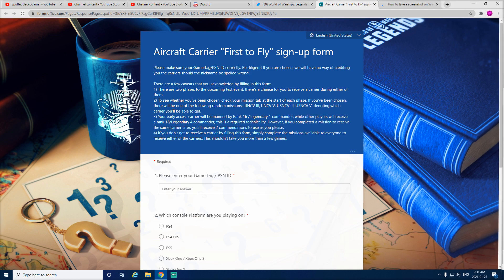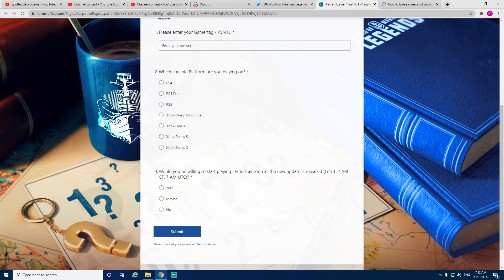The other part of the page is pretty straightforward: you enter your PSN ID or gamer tag, select which console you're playing on, and it asks whether you'd be willing to start playing carriers as soon as the update is released — which is February 1st. They really want that, so I'd suggest putting yes, then submit.